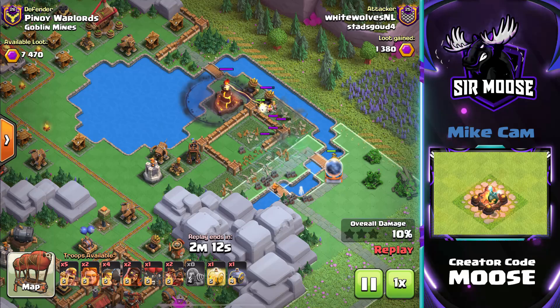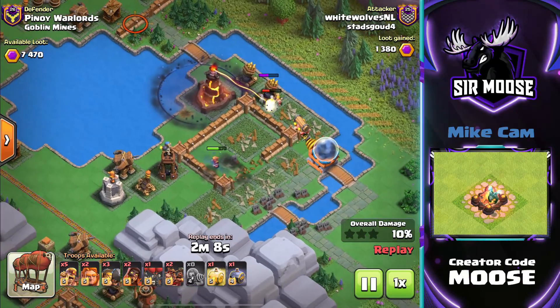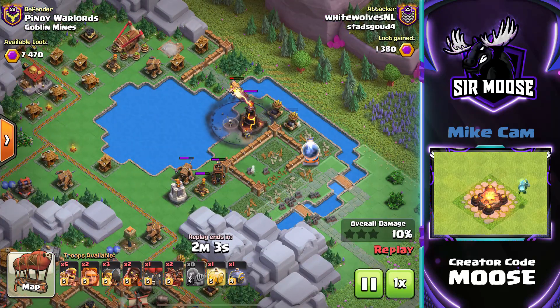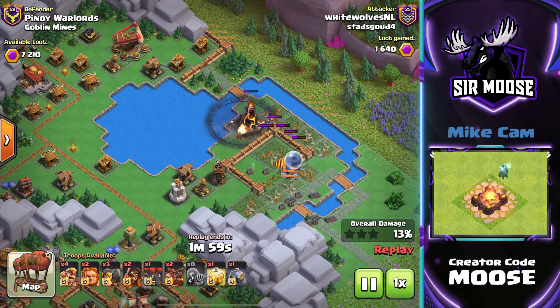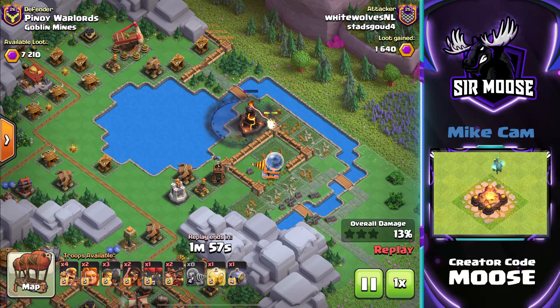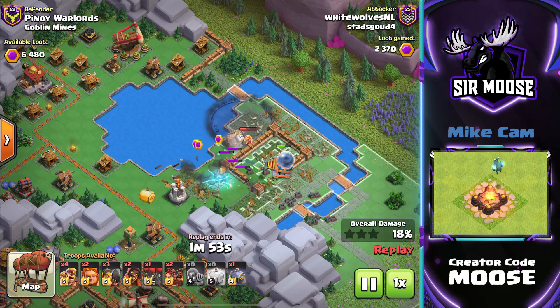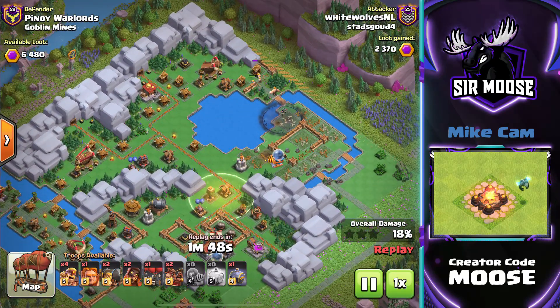Super Wizards being sent in to get rid of those nasty goblins from the Goblin Thrower. The Graveyard Spell is keeping the single target Inferno busy, and Mega Sparky loves defences close together. Some Barbarians there as well. That Inferno is out. Mega Sparky making easy work of those defences moving through the base. There's a heal spell there as well to help out.